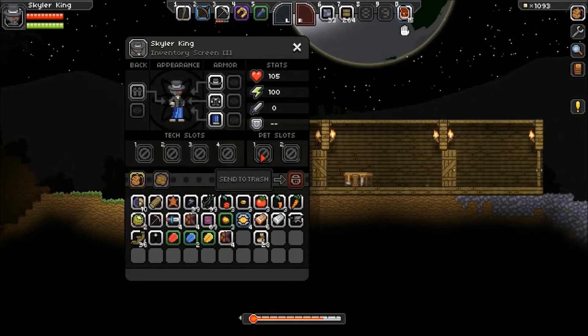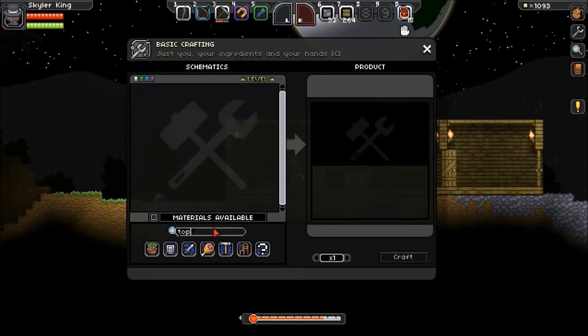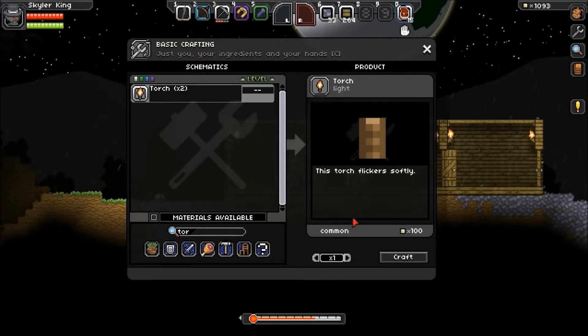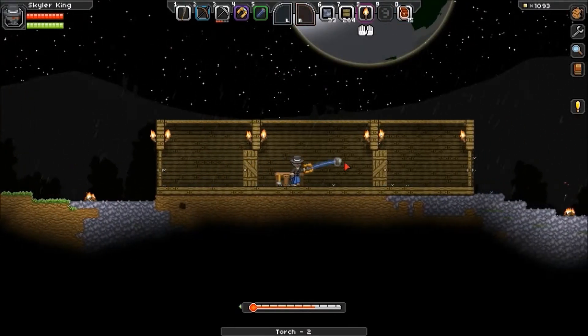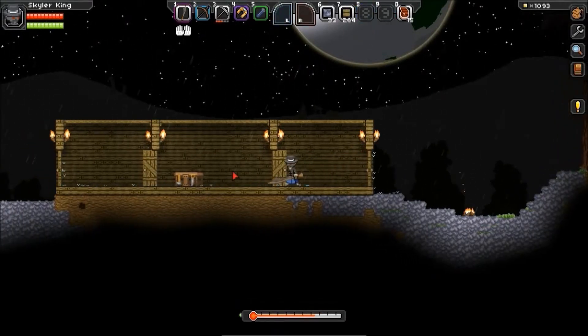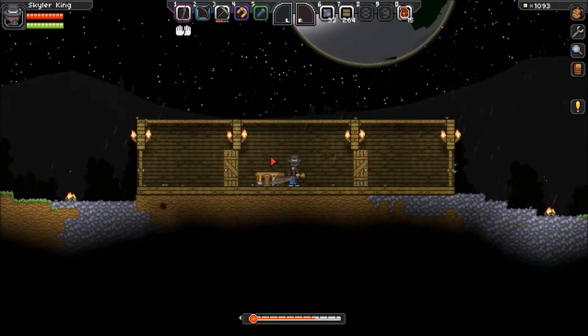How do I make torches? It's raining again - it's a rainy planet. Torch takes coal and one unrefined wood. So I made two torches right there, which is what I needed. I just wanted to put two on the outside like that. I don't know how the torches don't go out from the rain, but they don't! That's a pretty well-lit area.